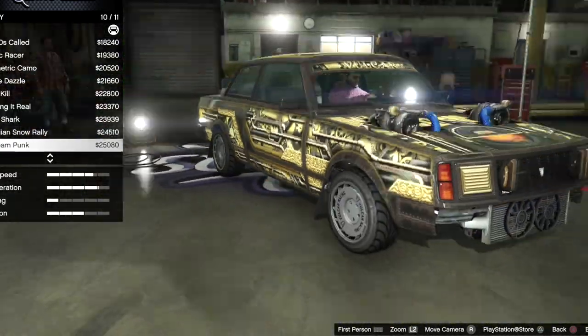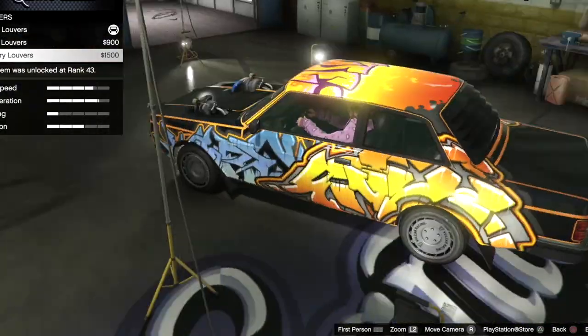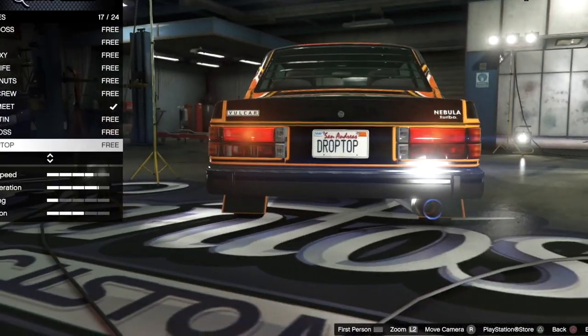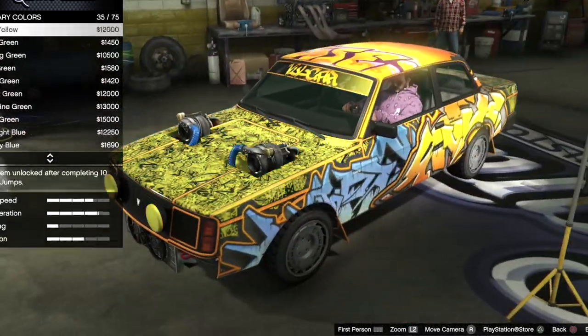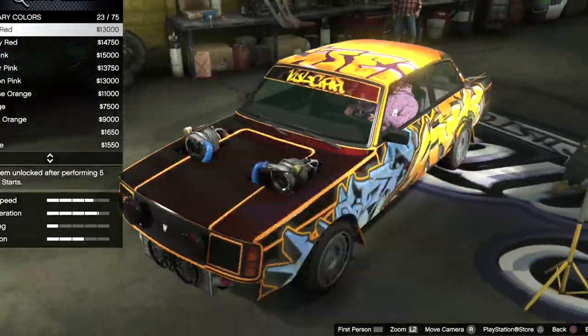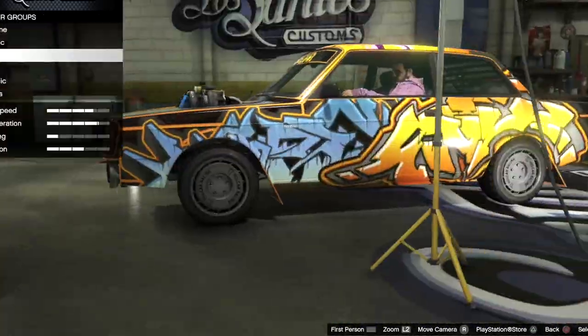Look at that livery. I think we're going with this livery right here. Put the mud flaps on there. Put the plate. Let's pick a color — just put the crew color on there. Yeah, we're going to put the crew color on that.